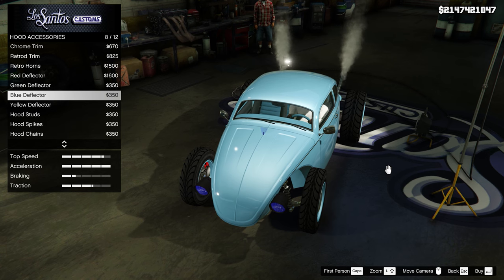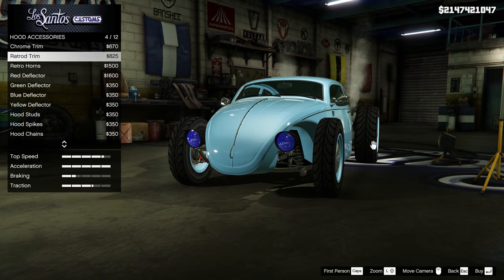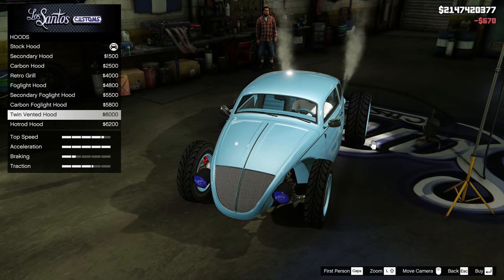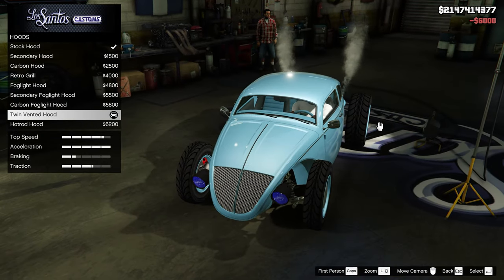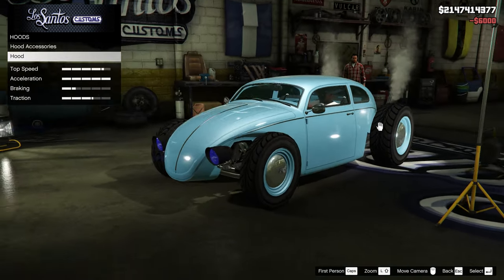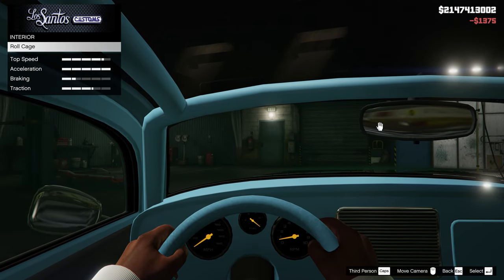Now here's a real question — do we toss something on here? We could add some horns, or maybe we'll just add the chrome trim. For the hood itself, I'm going to toss that on — actually, we're going to take it right off, never mind. Hood options are just kind of not it. Roll cage, we're going to put the full cage in.